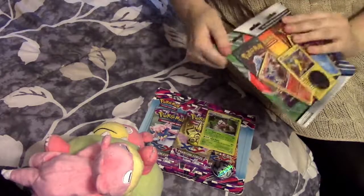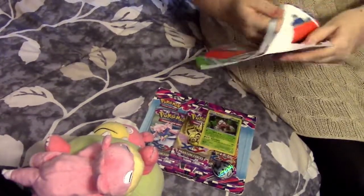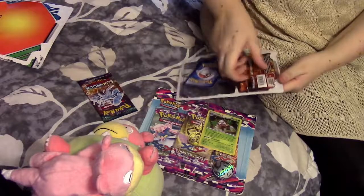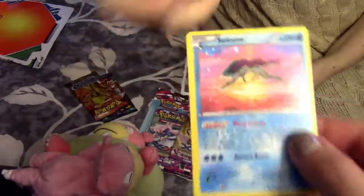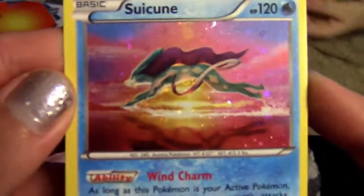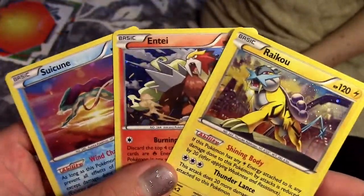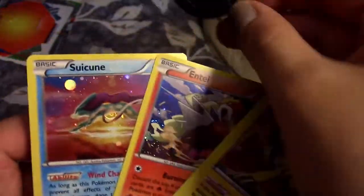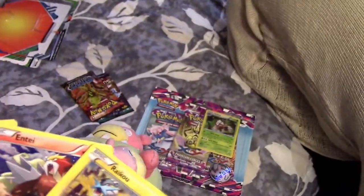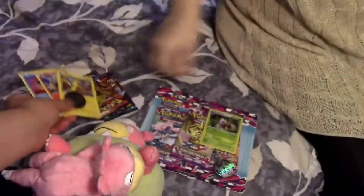Alright, let's open this one first since it's more straightforward and has the least amount of packs. Here's Suicune. Let me actually bring them a little closer. Here's my boy, Entei. And the one I was missing — Raikou. I always think Raikou has the weirdest design out of the three of them. He's very angular — the use of blue. And then the queen, Suicune. And that's the basic stuff on this pack.